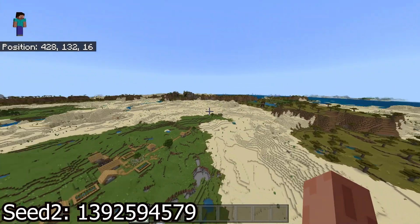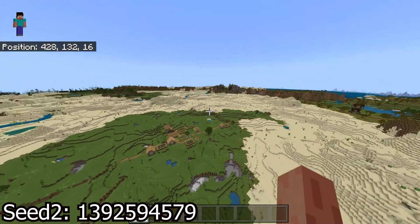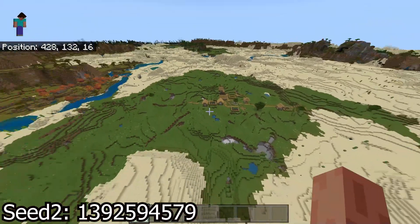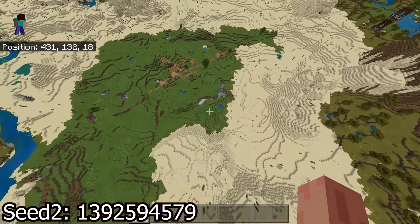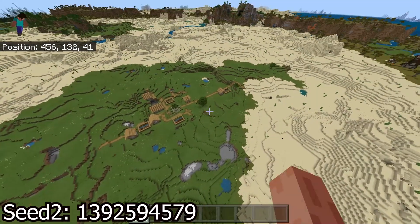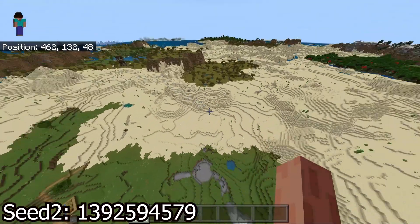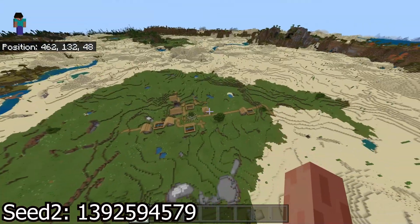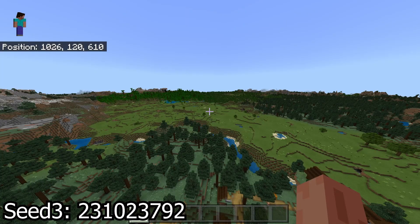You also have a village on the savannah plateau, a desert pyramid there, and a pillager tower there. So you've got a lot of villages right in this general vicinity, which is actually pretty cool. You also have this little grass plains right in the middle of a desert — it goes pretty much all the way around, which is kind of interesting. And that is pretty much it for seed number two.